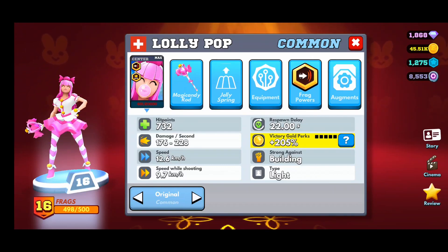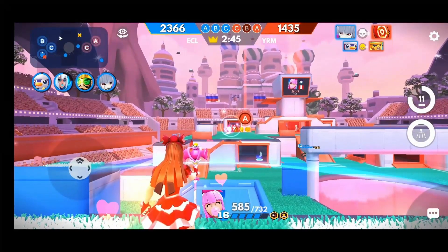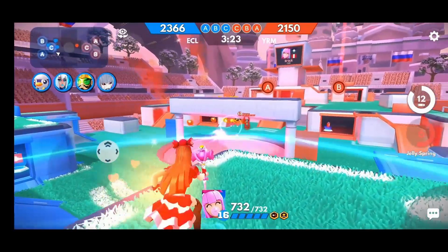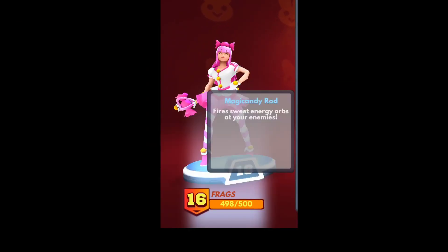Her primary weapon is the magic candy rod. With a max ammo of 14, a reload time of 1.3 seconds, and a fire rate of 180, that translates into pretty much a constant stream of projectiles. The magic candy rod fires sweet energy orbs at your enemies according to the card.